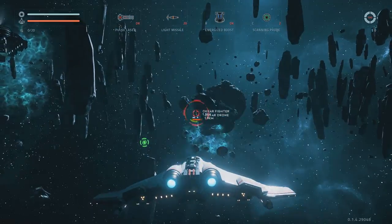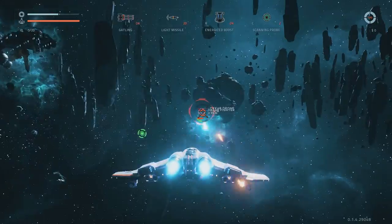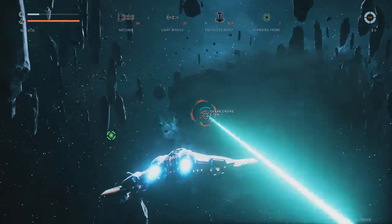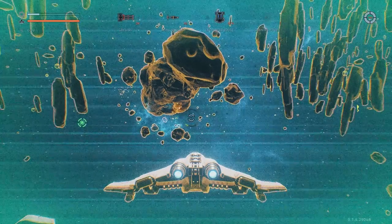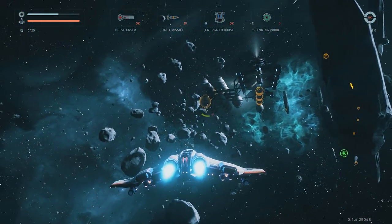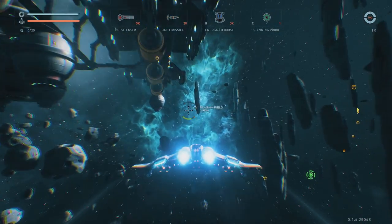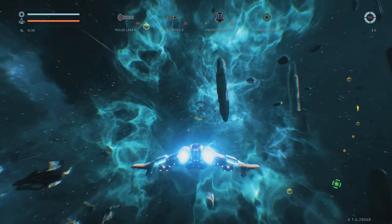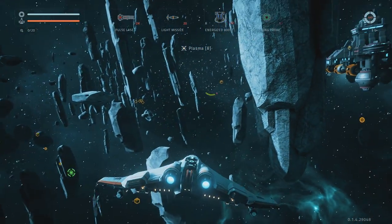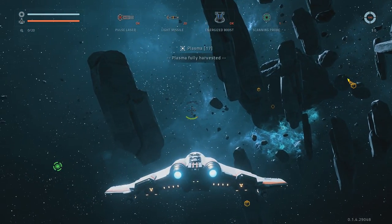Come on. Bloody hell. Takes forever to take his shield out. Lovely. Where are you? I can't see it. There we go. Scanning drone, please. Maybe you should have waited for my shields to recharge, but that's all right. We have a GNB container. There's a plasma fuel. Let's go take some plasma out of that plasma fuel. There's a container there, but I think this is close. Fully harvested.